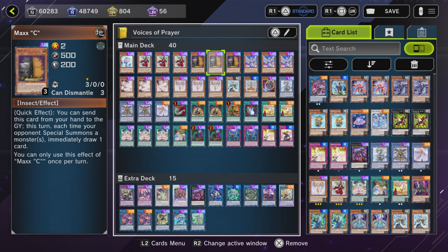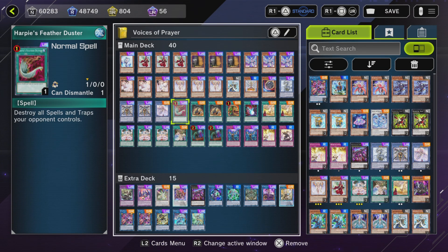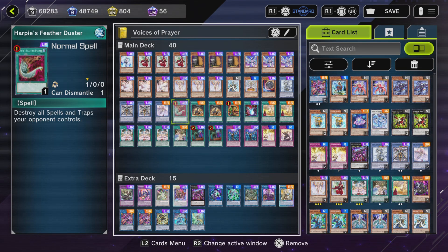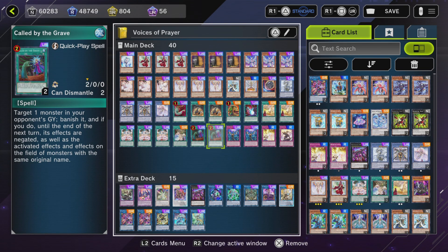Let's go over our hand traps and staples: Maxx C, Ash Blossom, Called by the Grave, Infinite Impermanence, Dark Ruler No More, and Harpie's Feather Duster. Optimally you want to include Cross-out Designator. I have a lot of Pot of Extravagance in here just for consistency, and sometimes it can be used as bait. Called by the Grave, Maxx C, Ash Blossom — all great cards that make every deck better.